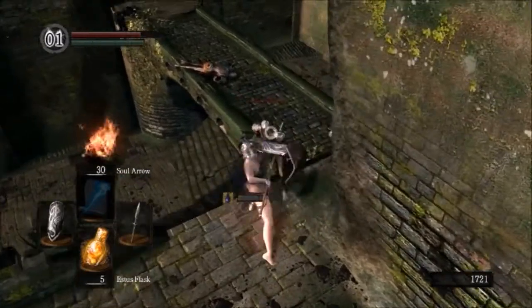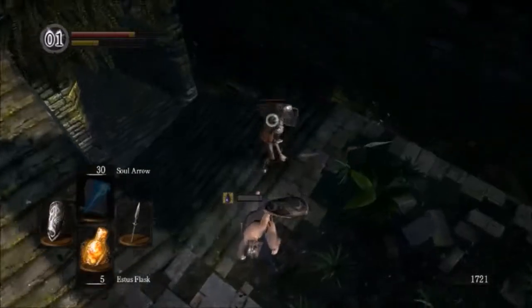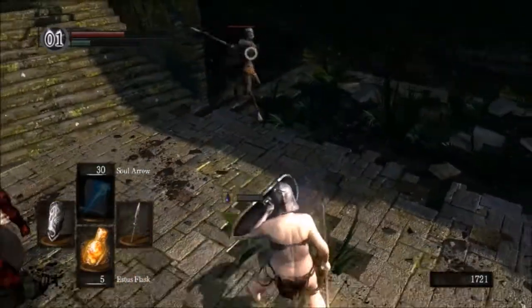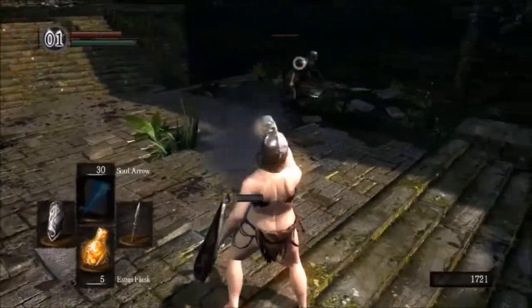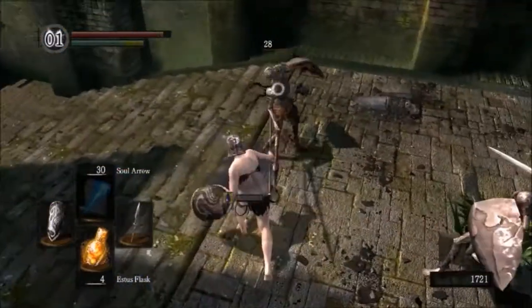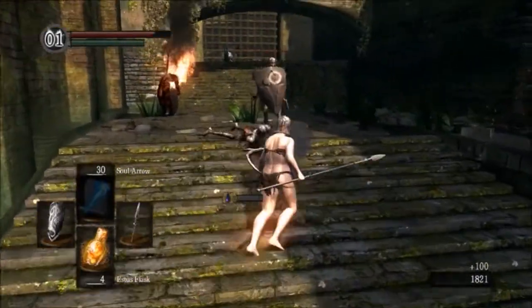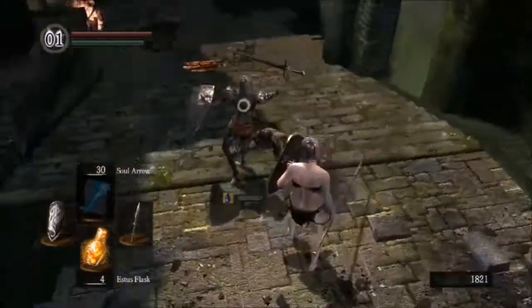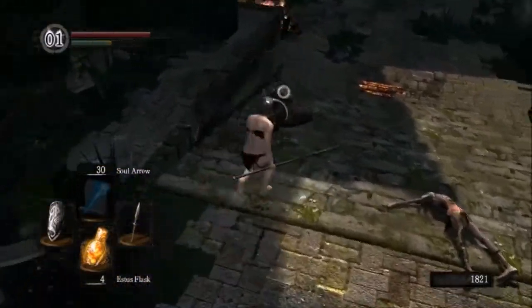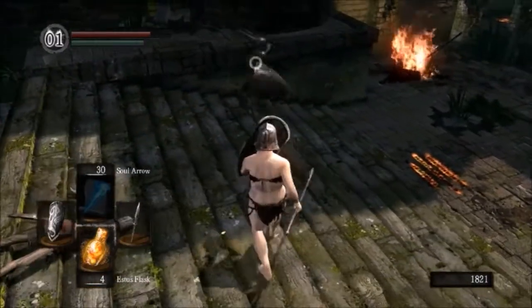Every weapon in the game has a number of attacks. There's a light attack, a heavy attack — and those were actually examples of each. A jumping attack, and then a kick. You've seen me kick plenty of times.